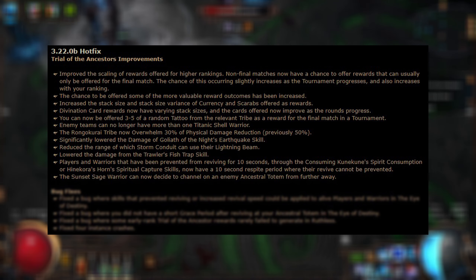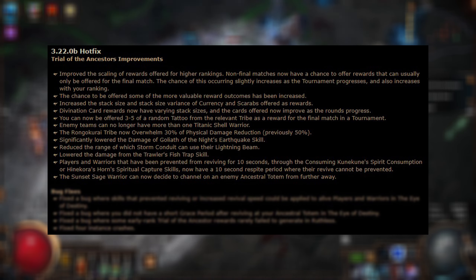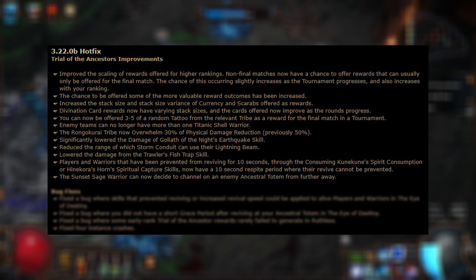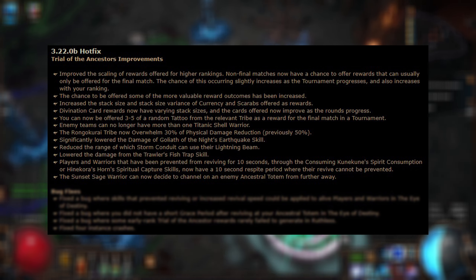Players and warriors that have been prevented from reviving for 10 seconds through consuming Kunikuna's Spirit Consumption or Hinakora's Horn's Spiritual Capture skills now have a 10-second respite where the revive cannot be prevented. This is overall good because it feels bad to play against, but also kind of bad because I liked using that to prevent the enemy team from reviving.